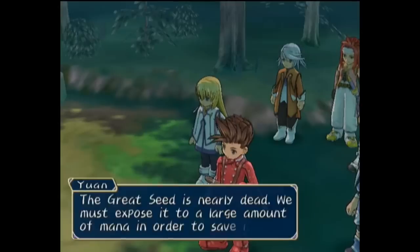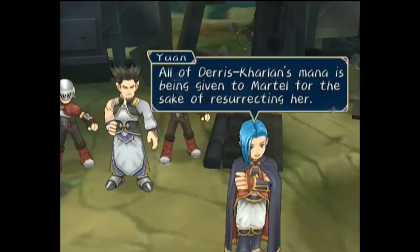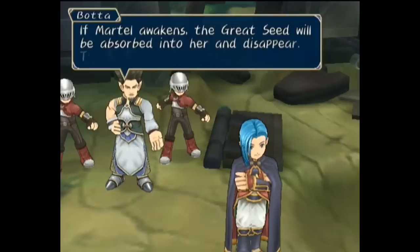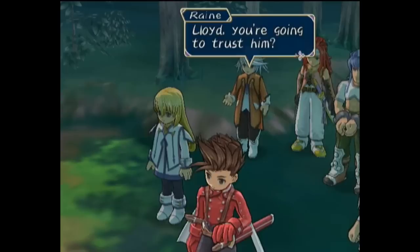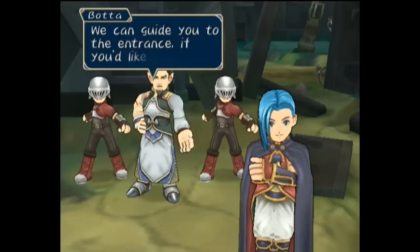To save the seed and resurrect the tree, they would need a massive source of mana, and Deira Kharlan — Cruxis's base — is a comet formed from a mass of mana. Though they've been using its energy for Martell's revival, and it also protects the Great Seed with the seals of the summoned spirits. If Martell awakens, the Great Seed will be absorbed into her and disappear, though the opposite is true too. Lloyd questions Yuan's allegiance, and he explains that while he is of Cruxis, he is the leader of the Renegades, and with this Lloyd chooses to trust him. In return, Yuan points them to where they can find Rodial, and they also intend to use the mana cannon to fire mana at the Great Seed.